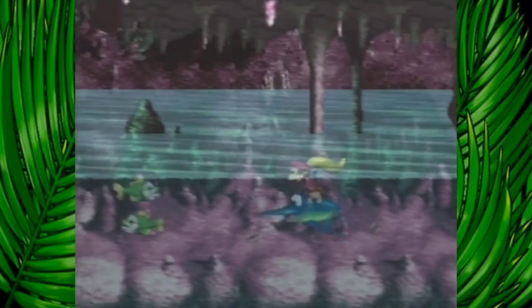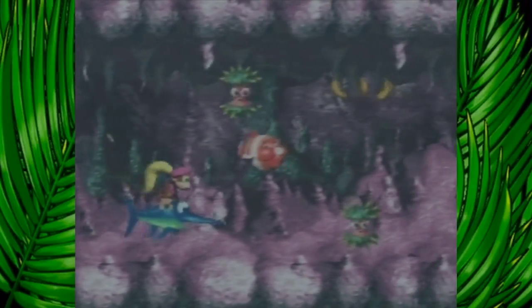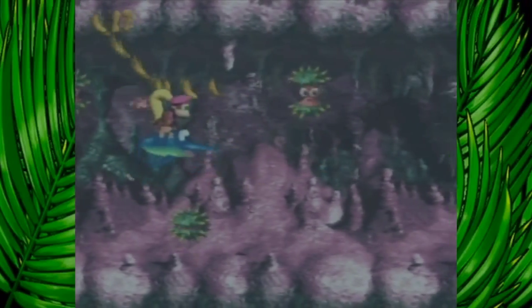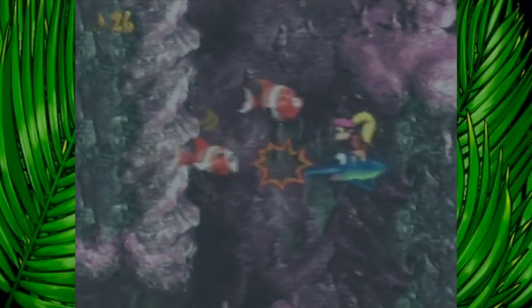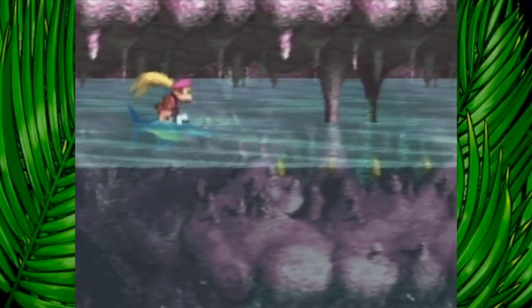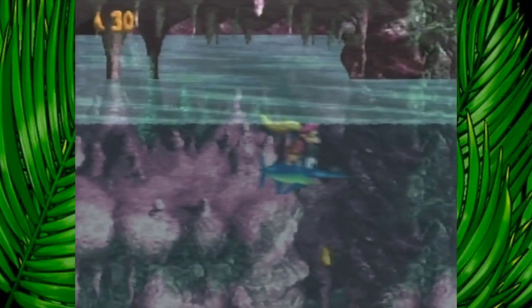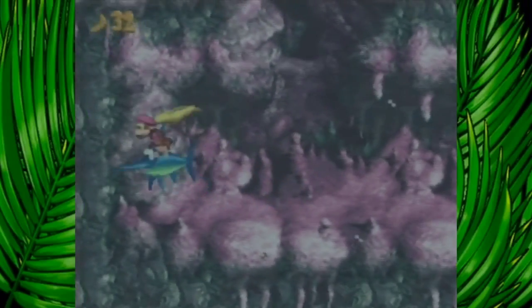So next up is On Guard, and yes, you do run into more animal buddies here too. It's kind of like Animal Antics on Donkey Kong Country 2, but way less difficult. The bounty birds are giving out single bananas too — they're cheap. They shouldn't even be that big if they just have a banana. But it's kind of unexpected, so yeah.